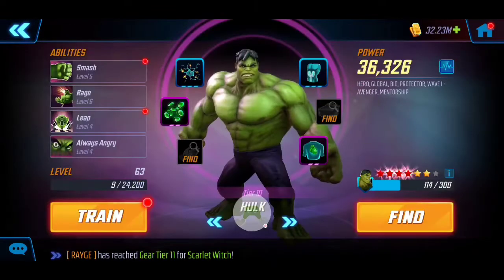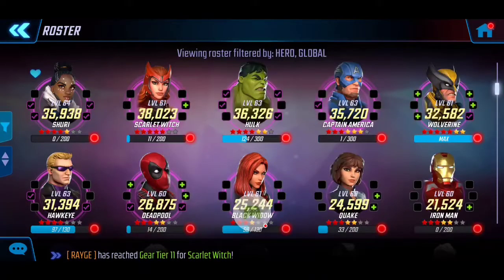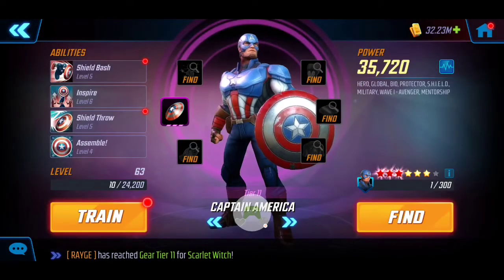I am going to utilize Hulk as our main tank. I have him at 36k tier 10, no T4s on his abilities, and he's mainly going to be utilized for defense, really soaking up damage for our team. Most players are going to have him with a high yellow star, so really good to take advantage of — especially with the rework of the Avengers, this is going to be very favorable for us.